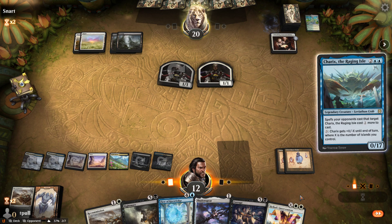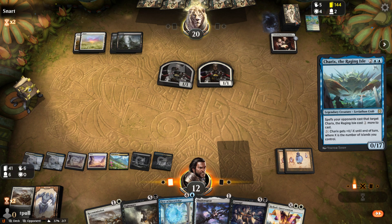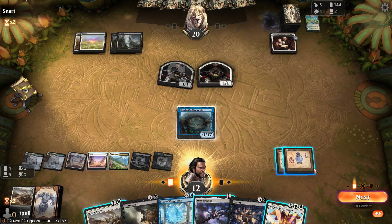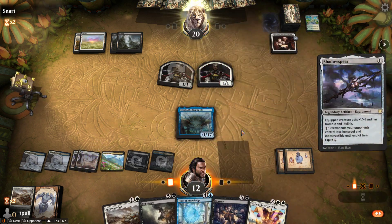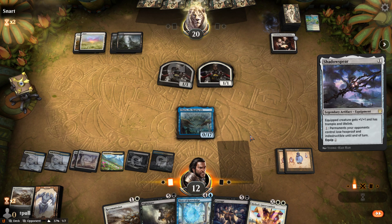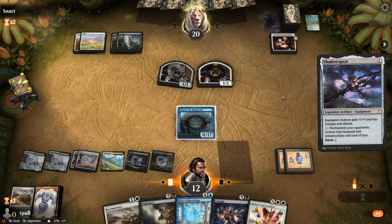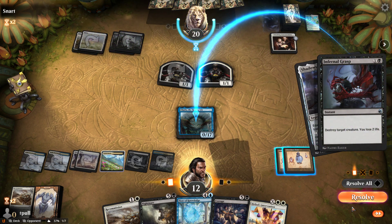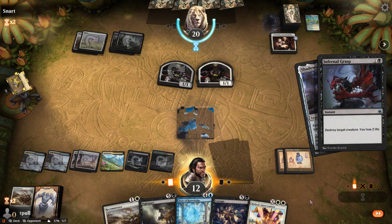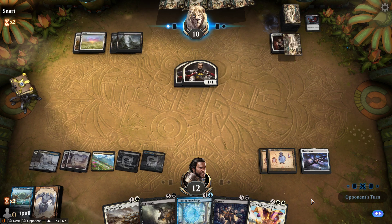I do have six lands now and I kinda want them to put out a second Wedding Announcement. Let's give them time before we use Heliod's Intervention. Put this down, okay — now we can put down Chariqs. We've got at least a blocker, and now here's where we see if they have removal handy — I expect they would. But it's a large deck, they've got at least three colors. Let's also put down Shadowspear.